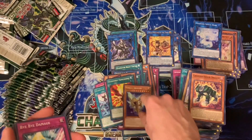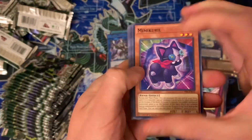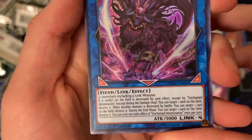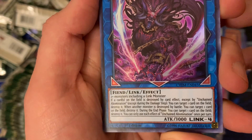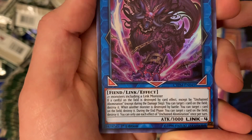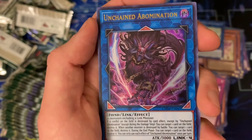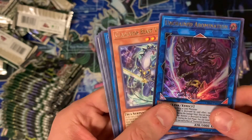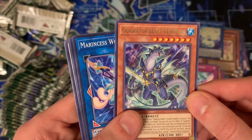Marine says Crystal Heart, what are you — Nebula Dragon. Starlies Dragon would be a really good pull too. Another Unchained — Unchained Abomination. Link four, two-plus monsters including a link monster. If a card on the field is destroyed by card effect, except Unchained Abomination and except during the damage step, you can target one card on the field and destroy it. When another monster is destroyed by battle, you can target one card on the field and destroy it. During the end phase, you can target one card on the field and destroy it. You can only use each effect once. This card just blows up card after card — kind of nuts. 3000 attack for a link four, that's not bad.